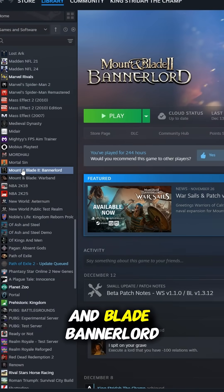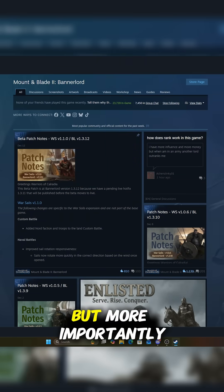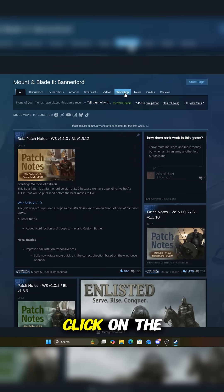Go to your Steam page, click on Mount & Blade Bannerlord, and you're going to see a bunch of tabs pop up. Click on the Community Hub. This will take you to where you can get patch notes, but more importantly, this takes you where you can click on the Workshop tab.